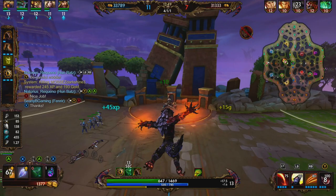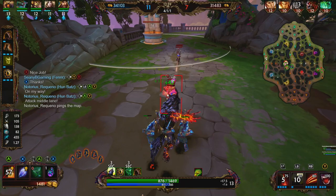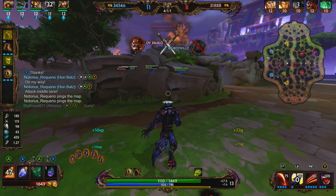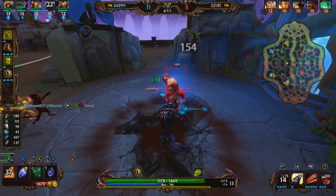We're going to go ahead and rotate back to our lane and clean up this fat minion wave. The fight in mid is still happening but we rotated over, we did our damage, we got our ult off, and we have our ult again. If we were to have stayed in mid, we probably would have lost a little bit of level — or the opportunity to get levels. But by rotating over we're able to kind of keep our lead.